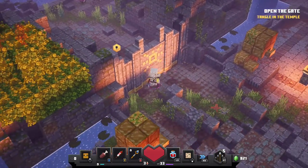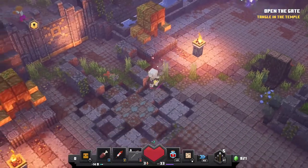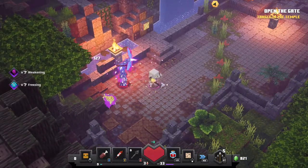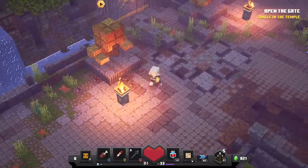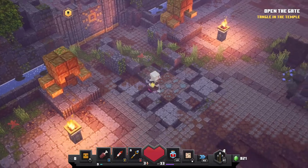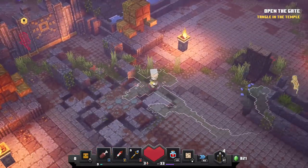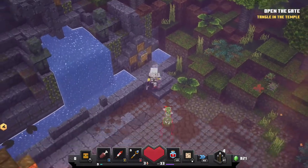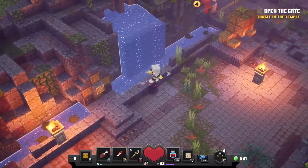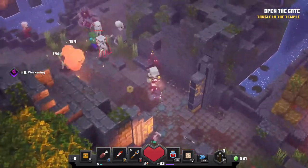This axe does quite a bit of damage so I'm probably going to keep it. I had to kill the plants to hit the buttons. We can carry on now — hopefully find some good loot. Looks like there are two pathways to the right and left, so we'll have to check those out. I'm out of arrows. These poison guys are just very annoying. Let's get rid of these skeletons — arrows, thank goodness. Love me some arrows.